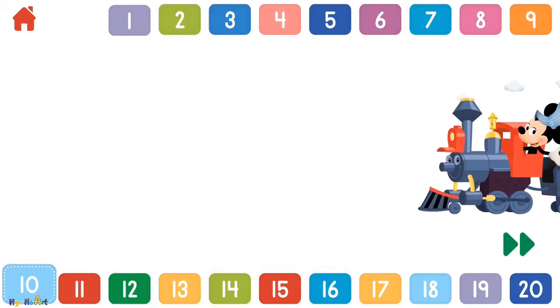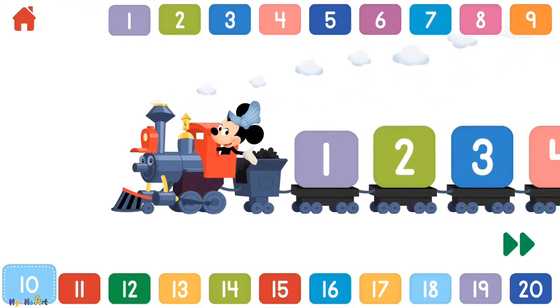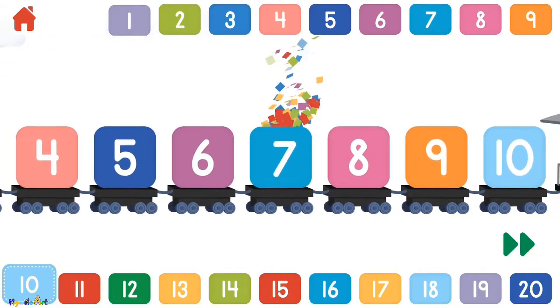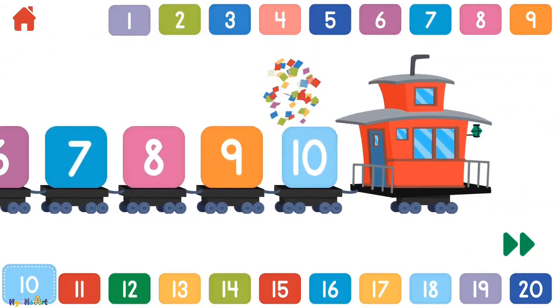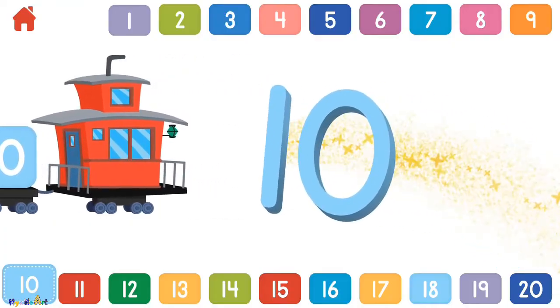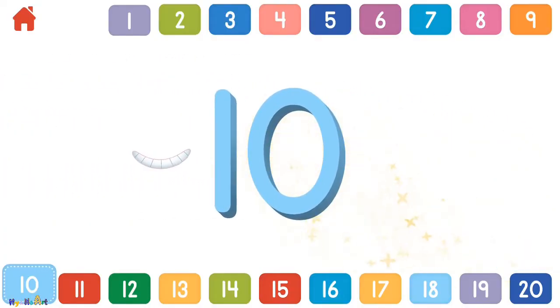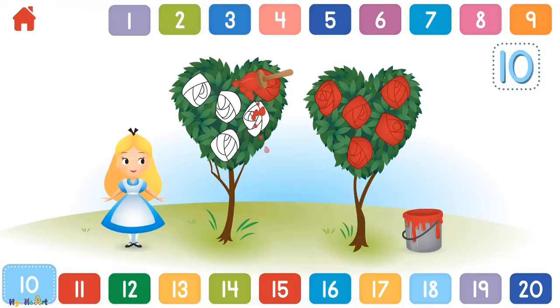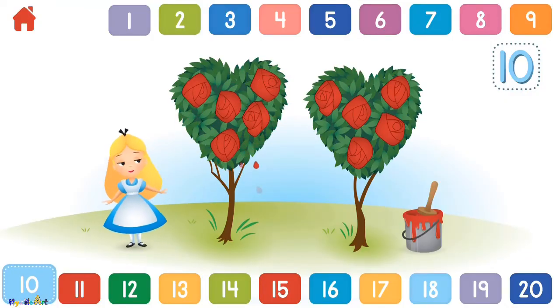Let's count to 10! 1, 2, 3, 4, 5, 6, 7, 8, 9, 10. Can you help Alice paint 10 roses red? 1, 2, 3, 4, 5, 6, 7, 8, 9, 10 — terrific! You painted 10 roses red!